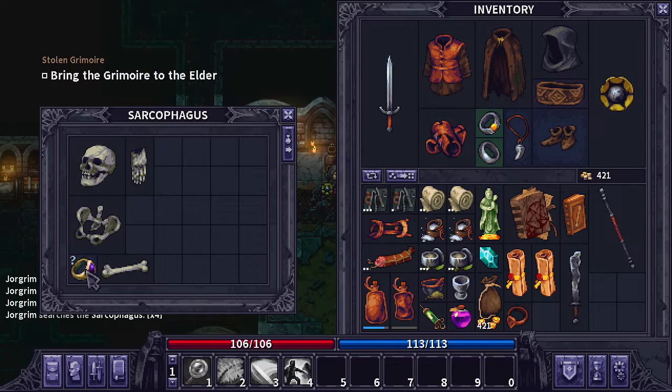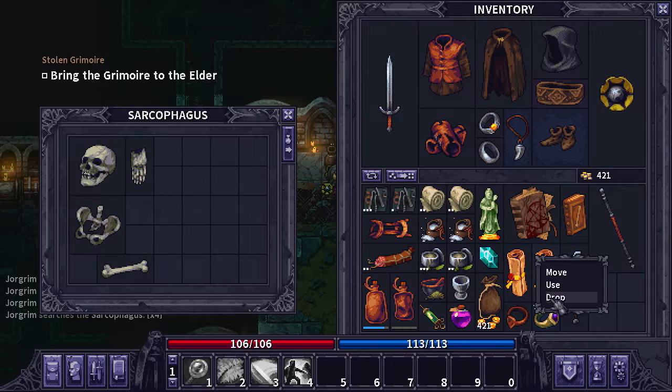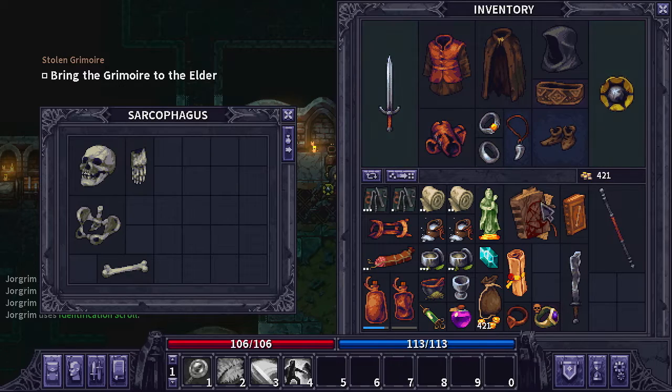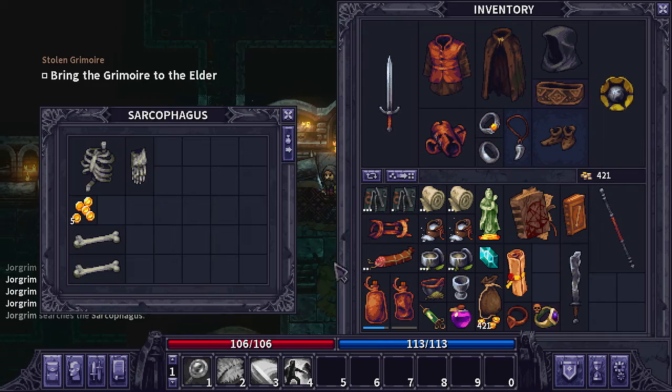We finally found another item in one of these sarcophaguses — an unidentified ring. We can burn one of these identification scrolls on it right now just to see if it's going to be better than one of the ones we have on. It has a curse on it, so we might not want to use that. It has a 16% life drain, move resistance, energy restoration, skill energy cost, and experience gain bonus. I'm not sure the life drain is worth the XP gain, so I'm not going to put that on our character right now — I'd rather not die just by equipping it.